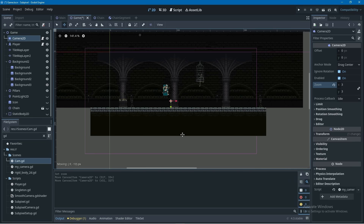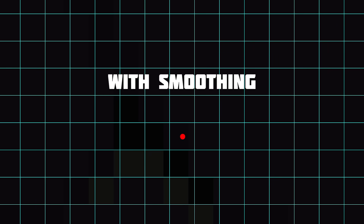But the camera is not like all the other objects in our game — it just controls what part of the game world is rendered and shown to us. This means we can smooth the camera's movement, or lerp it, and the camera will be able to move in sub-pixel positions, or in between the lines in our grid.